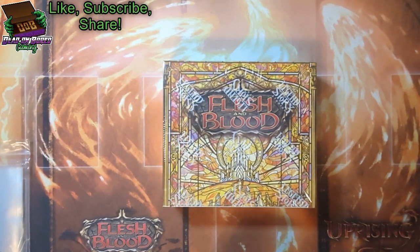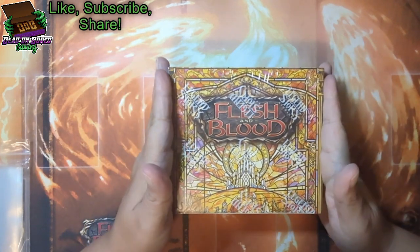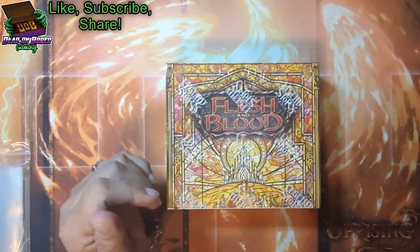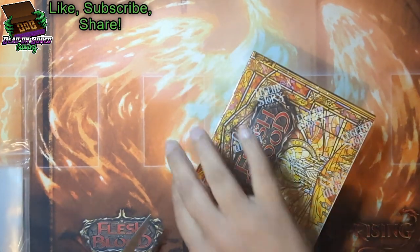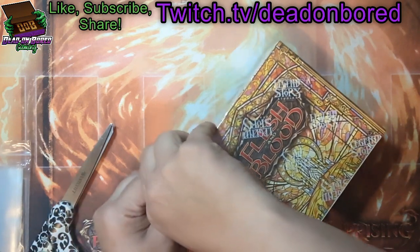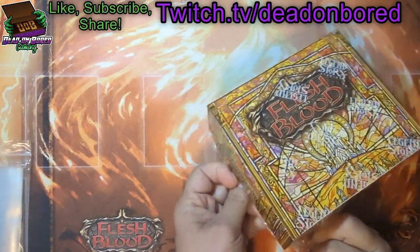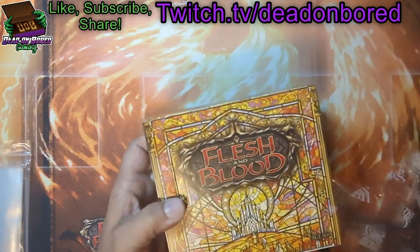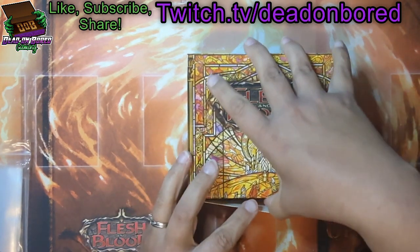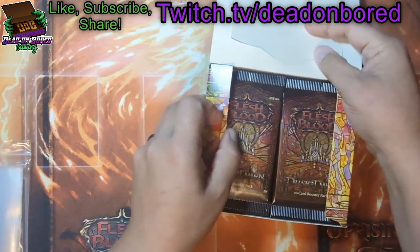Hey guys, this is Ange and I am doing my first box break of Dusk Till Dawn. Bob and I got a case — he took the right side and I took the left side boxes — so let's see if my boxes are any spicier than his. We know a friend who actually pulled quite a bit of spice out of his case, so hopefully we can keep that rolling with ours.